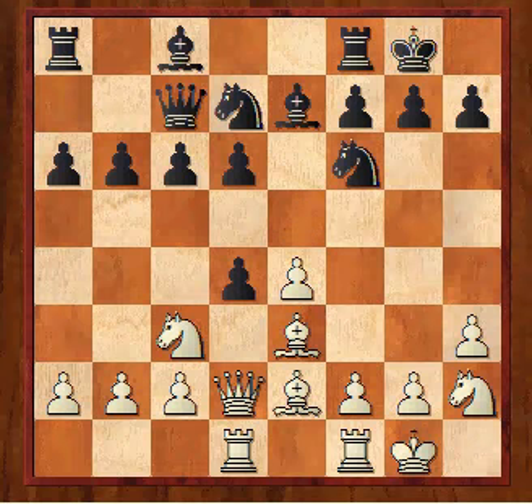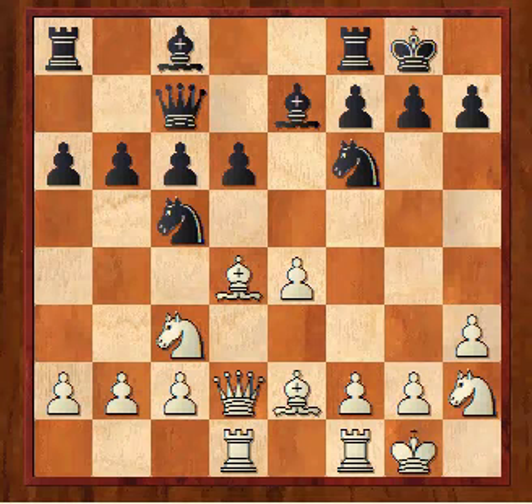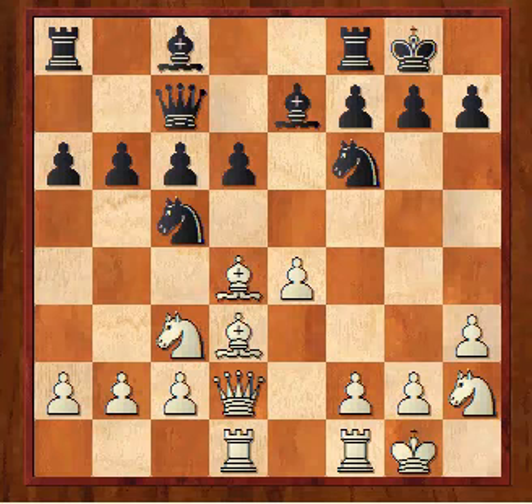After Ngh2 he decided to relieve the central tension. I played Bxd4 and then Nc5, which attacks the E4 point. I don't really want to play F3 because I want to play F4 and F5, and it would leave massive holes around my king on the dark squares. I could have played Qe3, but I decided to play Bd3, because the point is if he takes I play C-takes and I'm controlling E4.